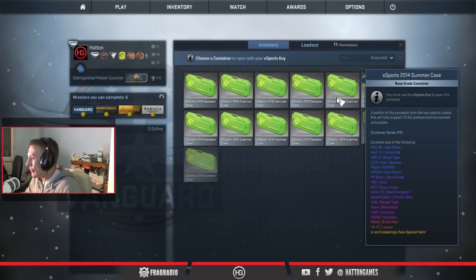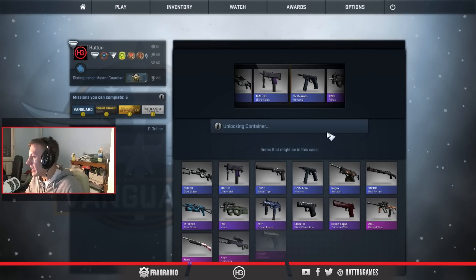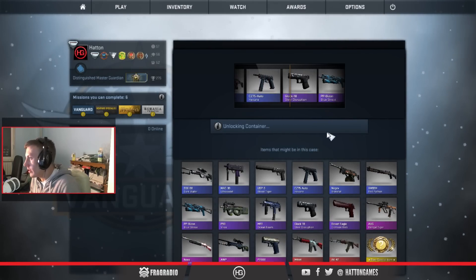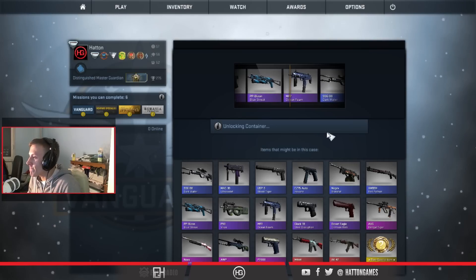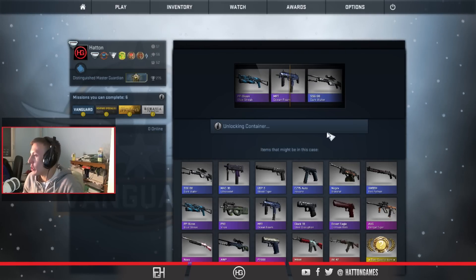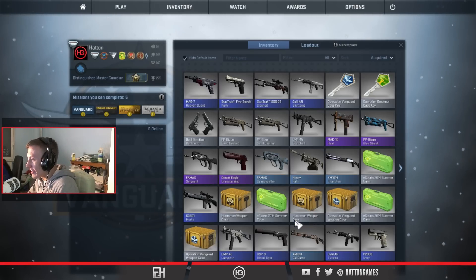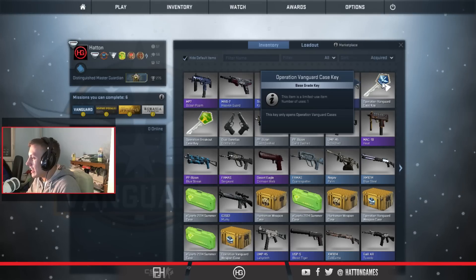Esports key now. Let's do the summer case key — I'd love a Jaguar. MP7 Ocean Foam. I don't think any of the cases are giving me luck at the moment. Any of the sets.